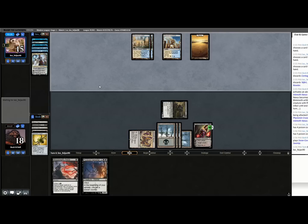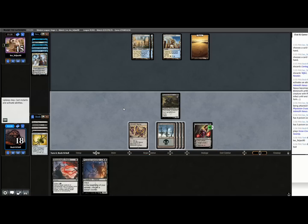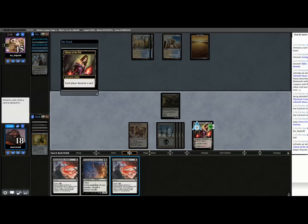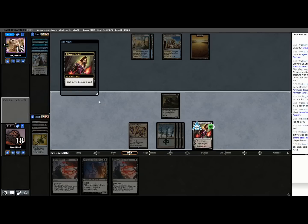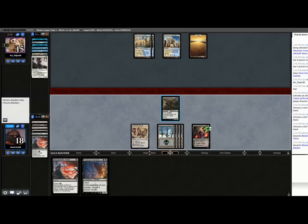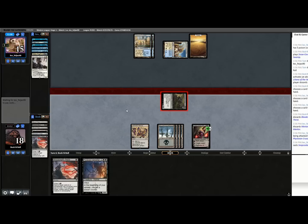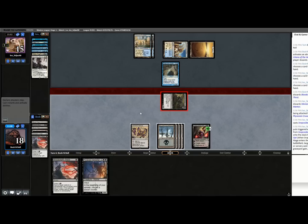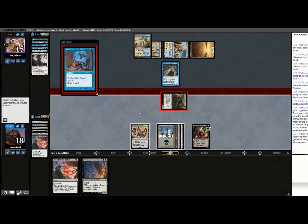Just nothing. Finding an easy discard was nice — I'll take that. I'm not going to activate Inkmoth Nexus before I attack, because if they have Cryptic Command I'm going to make them choose: Cryptic Command or Inkmoth Nexus. Oh no. Oh, I have First Strike — that's not as bad as I thought. It's true it's not a white card, but it's also not super relevant. It'll save them two poison and let them draw a card.